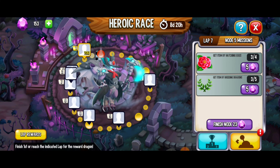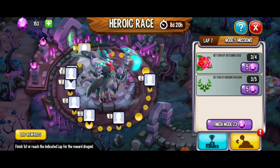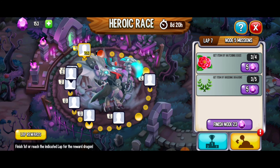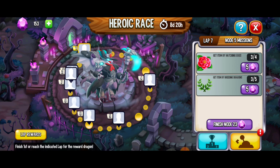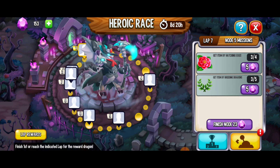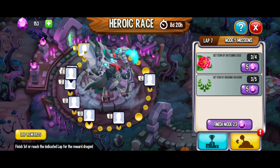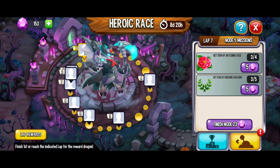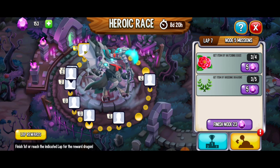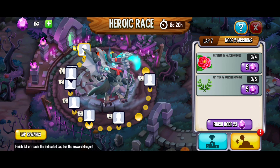Good morning everybody! In the heroic race we've got eight days and 20 hours left and we're on lap seven node five. I ended up finishing lap seven node three which was breeding eight dragons - crushed that. We got seven out of eight, then had to wait 27 minutes and got the eighth olive branch. Then we had three league battles which I crushed and I think we finished another league as well. Then we had to feed dragons - got 19 out of 25 beetles and waited 54 minutes. I managed to wait that out, finished feeding the dragons and then made it to node five where I had to hatch eggs - got three out of four. And we got three out of five of the olive branches; for the flowers we had to wait an hour and 47 minutes and for the olive branches an hour and 48 minutes. I ended up falling asleep.